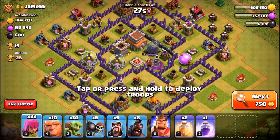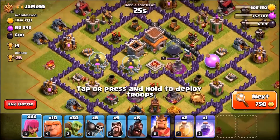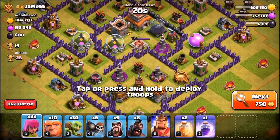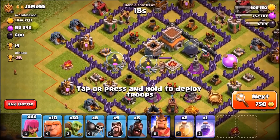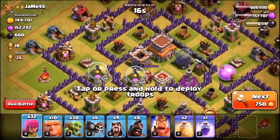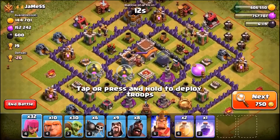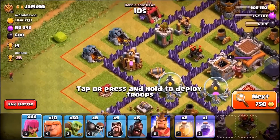Here we go - this is a Town Hall 8 and it's offering a decent amount of loot. Let's try and take this down. Let's see if we can triple star this as an extremely rushed Town Hall 9 with a Town Hall 7 army. Can I three-star a Town Hall 8? We're going to attack from the left hand side.